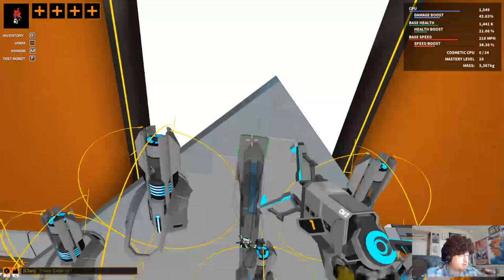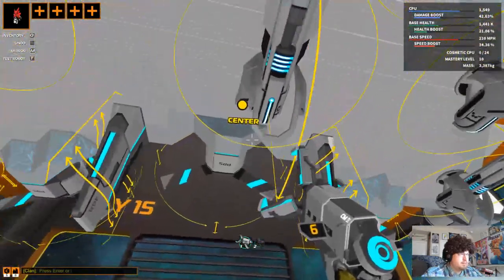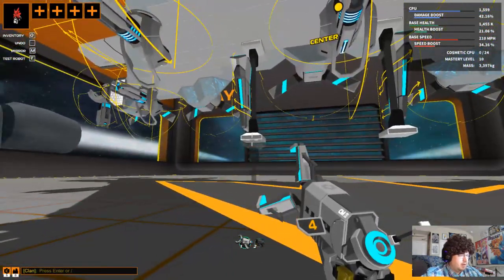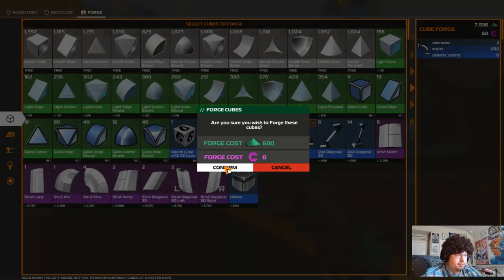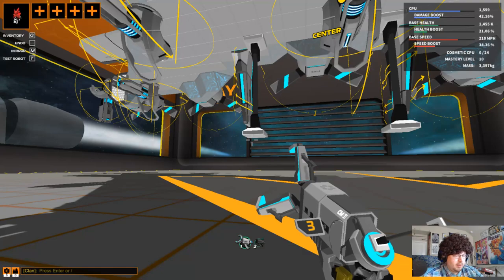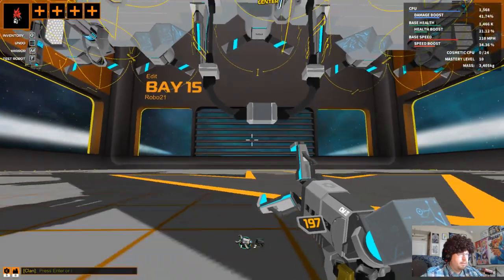Now, to make the hang glider part, we'll need some long rods, and we're going to have to forge some of those. Alright, let's forge some more of those, get two more. Alright, let's go back up some more. Actually, let's do a light cube. There we go — hang glider.